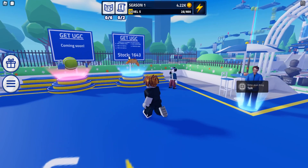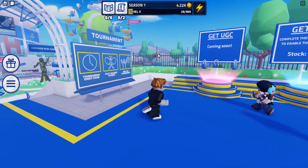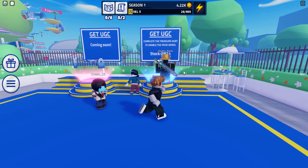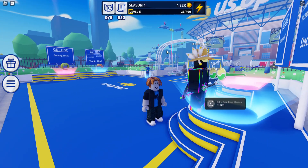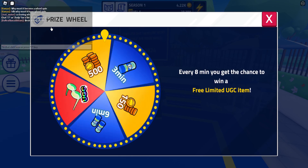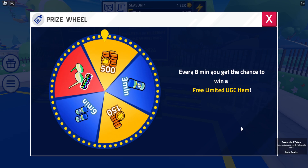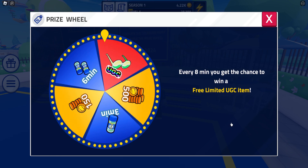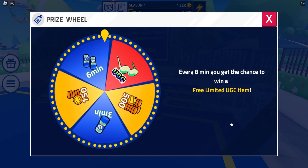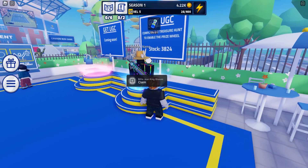They changed the way to get them, but basically the steps are the same: scavenger hunt, then obby one, obby two. When you finish the obby or the task, you have to go spin a prize wheel — all of them have prize wheels. Every eight minutes you can spin the wheel and you have a chance to get the UGC.